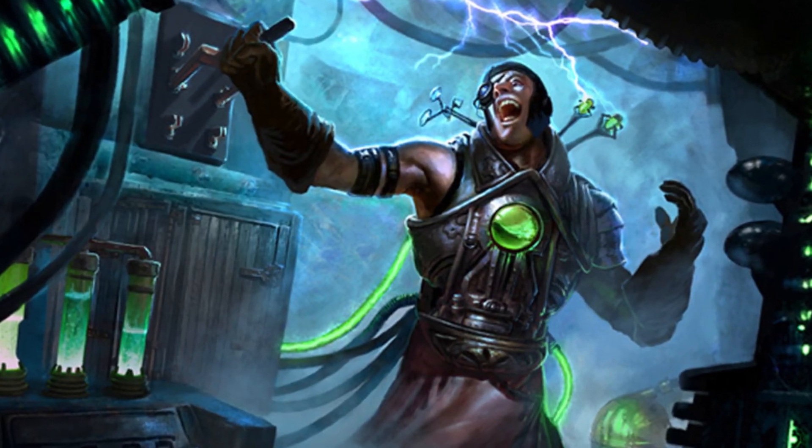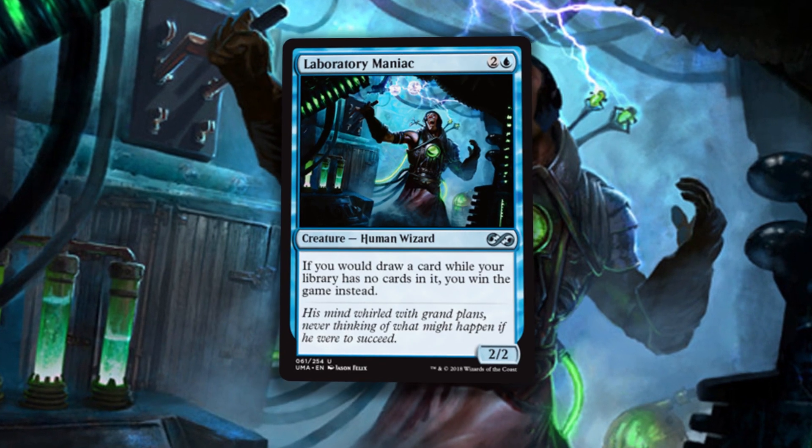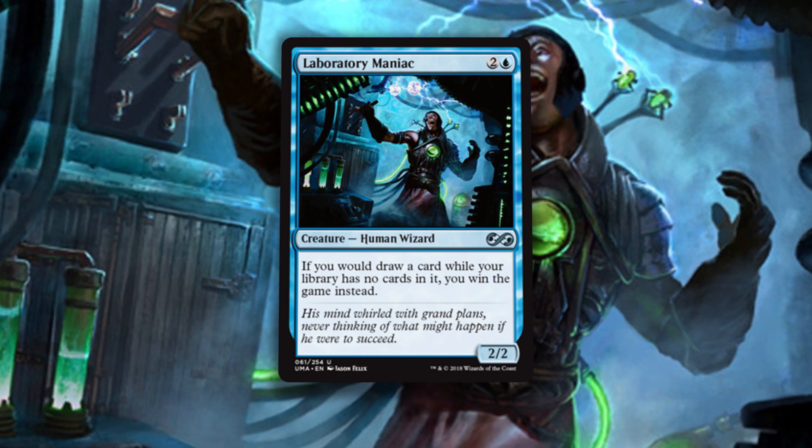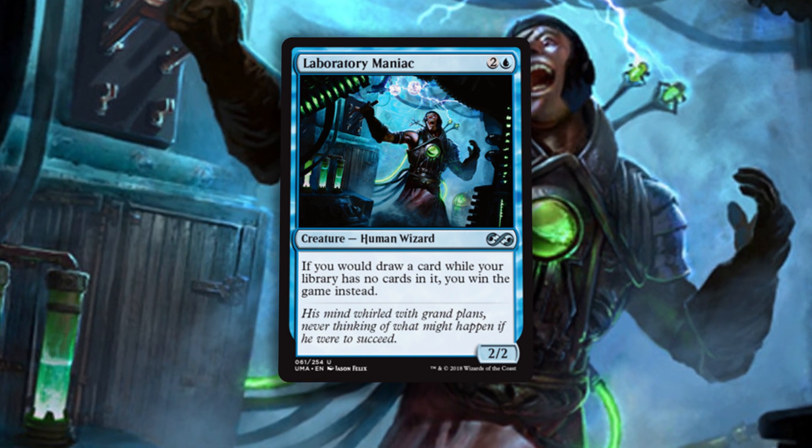After you have infinite turns, you need a way to win. Laboratory Maniac is one of the coolest ways to win in all of Magic. Take extra turns until you draw your deck, have the Maniac on the battlefield — game over, you win. Everyone hates you. Easy as pie.